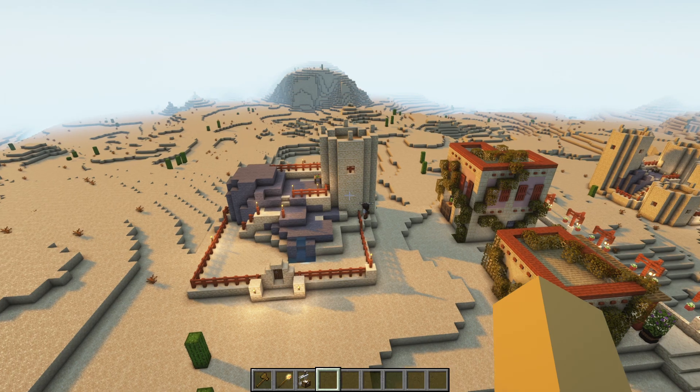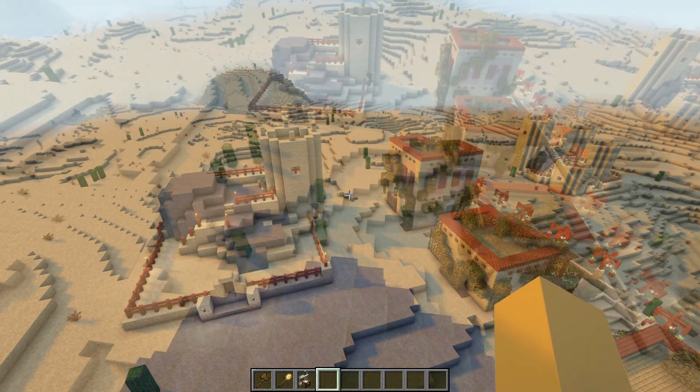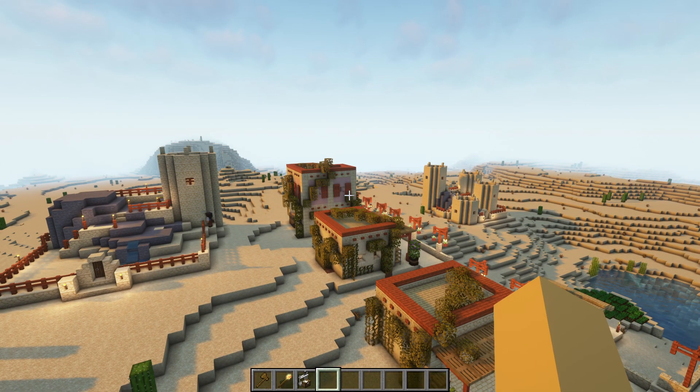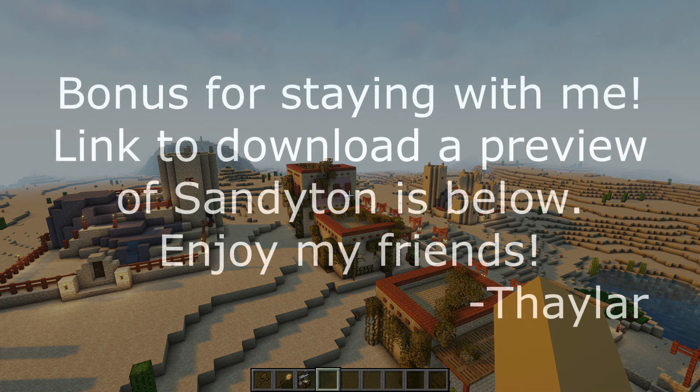That is the end of our discussion for parent-child schematics and the barracks. Thanks for joining me. I believe we start on either the archery range or the combat academy next week. I'm looking forward to moving on from the barracks — it's always kind of a pain — but thanks for joining me. We'll see you in the next video. Bye-bye.